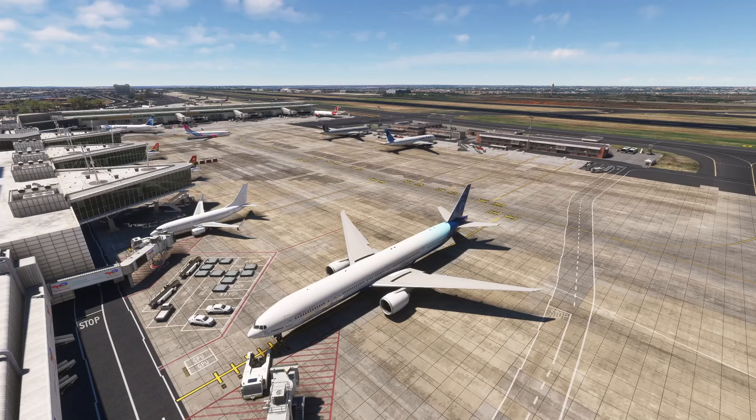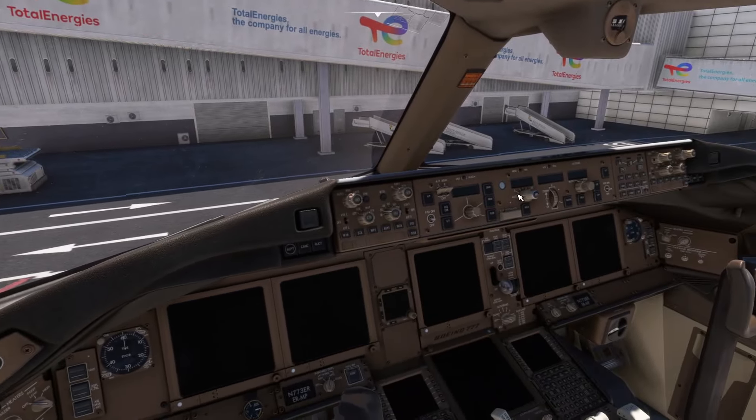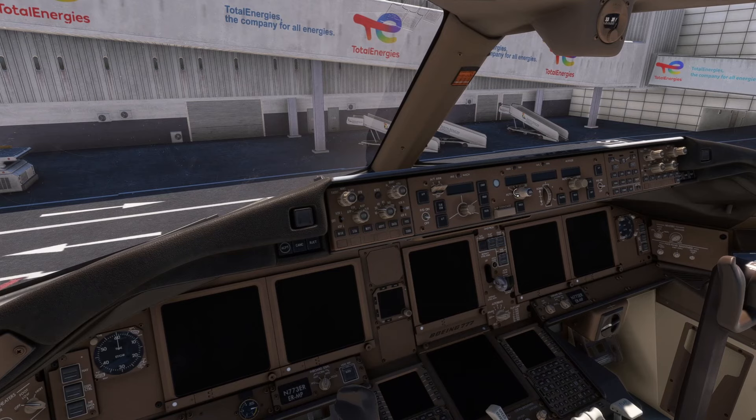So it's time to go and get our 777 ready to go from Johannesburg over to Cape Town. To do this I'm going to follow a checklist — I'll try to put a link in the video. It's a functional checklist I've written up that helps us go through what has to be done in the big jets. So first things first.